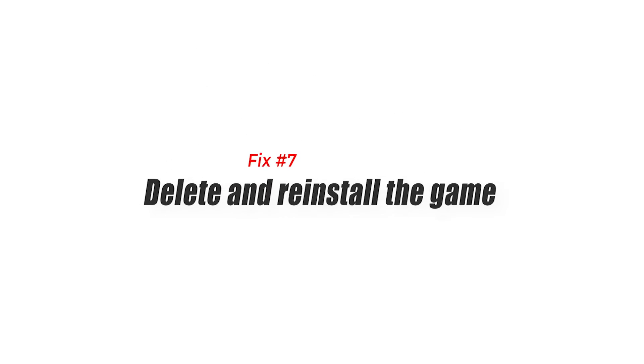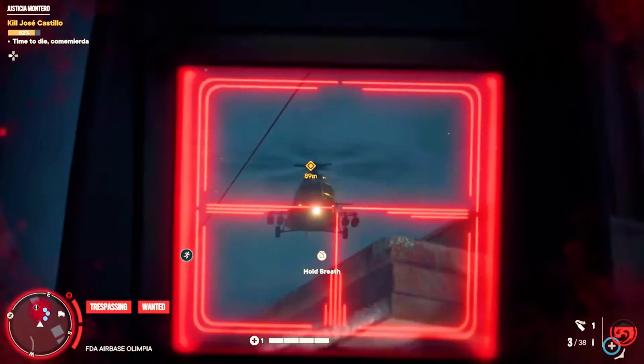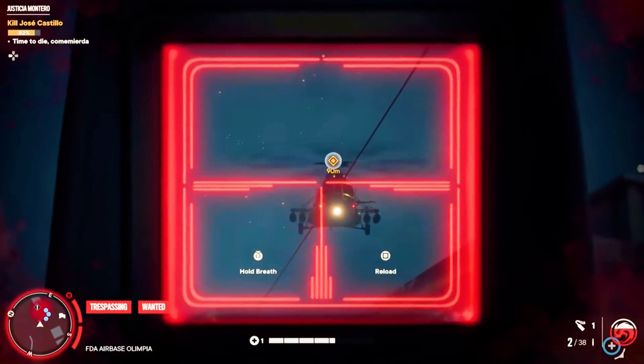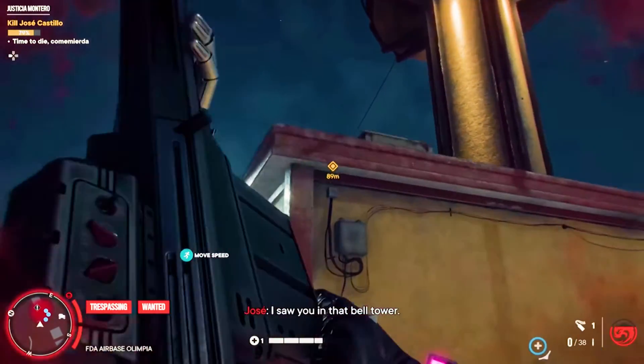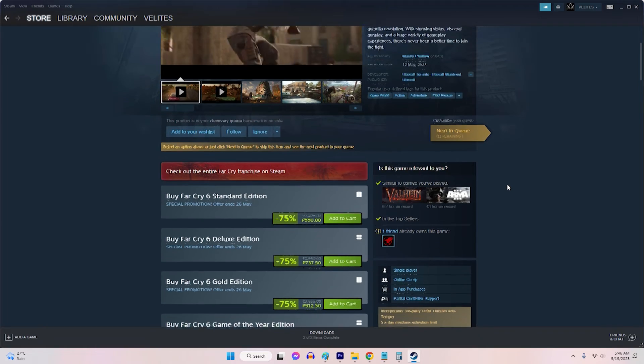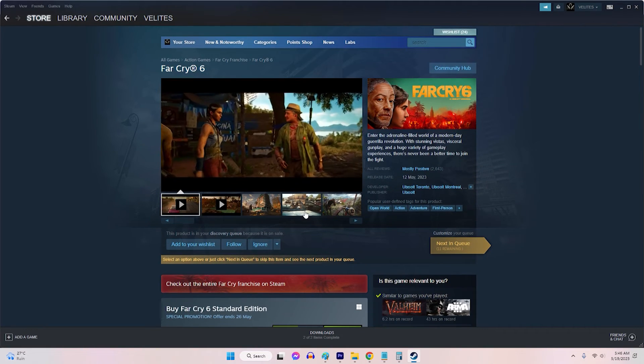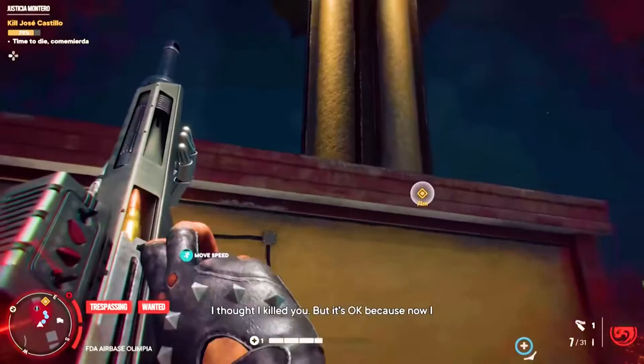Fix 7: Delete and Reinstall the Game. This process eliminates any potential corrupt or conflicting data that may be causing the black screen problem, providing a clean start for the game.